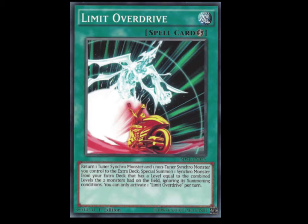The next spell we have is Limit Overdrive — really great card. Return one tuner Synchro monster and one non-Synchro monster you control to the extra deck, then special summon one Synchro monster from your extra deck with a level equal to the combined levels of those two monsters, ignoring the summoning conditions. You can only activate one Limit Overdrive per turn. So you synchro into your Formula, go into your Stardust, attack with Stardust, then chain Limit Overdrive, return them back and summon Shooting Star — or you can go Shooting Star plus extra Formula and make Quasar. This is like another OTK card, similar to Form Change for HERO decks.